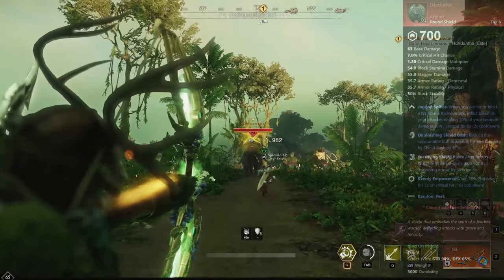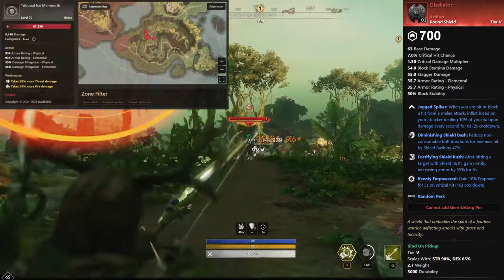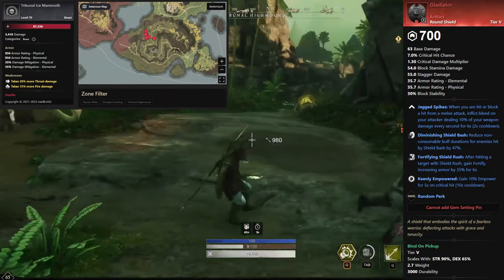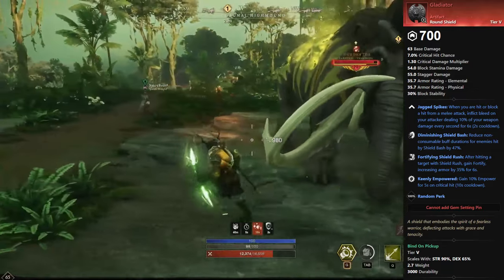And finally, we have the Round Shield, Gladiator. This shield drops from the Tribunal Ice Mammoths over in the Elysian Wilds. There are currently six spawns of these in the game, as seen on screen, and they're all very close to one another — so this will be a relatively easy grind to get done.